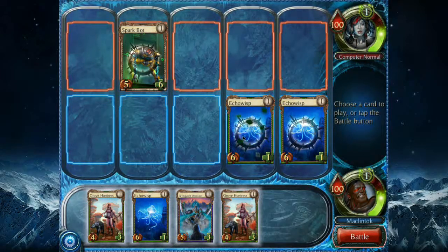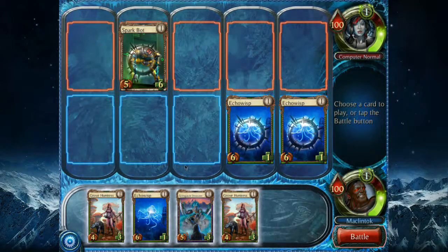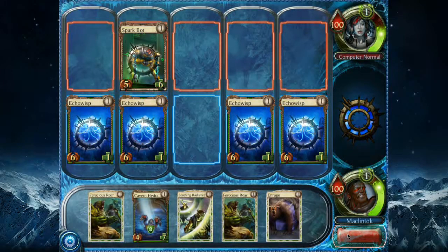I could play Grove Huntress and pump up the attack and health of my Echo Wisps, but something tells me it's not a big enough boost. On the CPU's turn, she's probably going to put up blockers for the Echo Wisps, so that extra point boost isn't going to make a huge difference. I'm going to put out another two guys instead. There's no battle since everyone's on the defensive, so that's my turn.